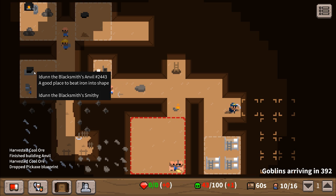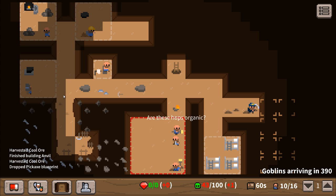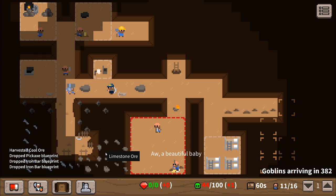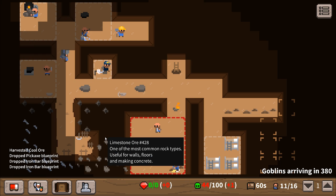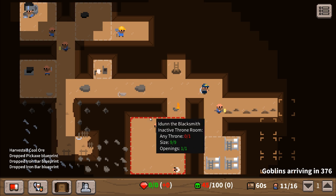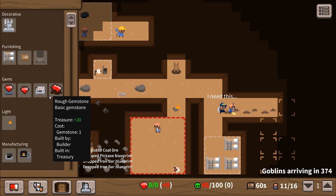We've got some iron ore. We need to make iron bars - iron bars to get a pickaxe. Oh, someone gave birth somewhere! The guy's using the toilet, excellent. We've got a baby - a lovely baby dwarf.